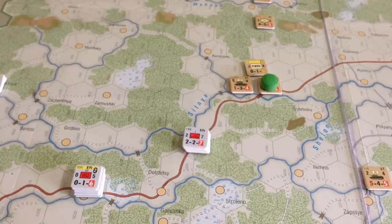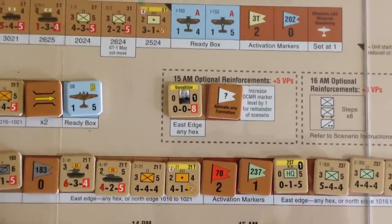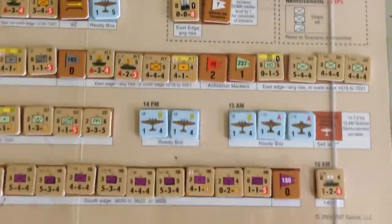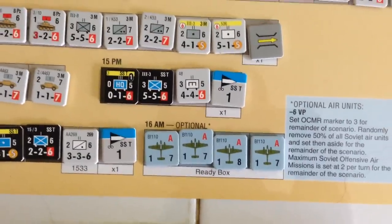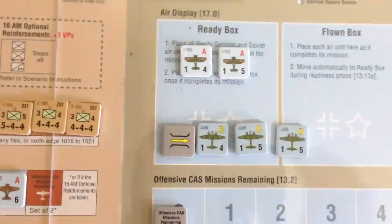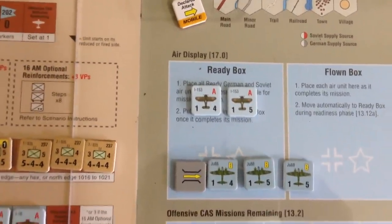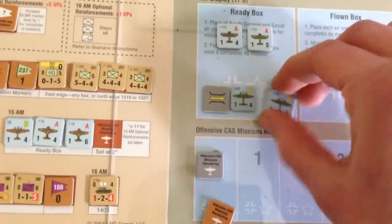There are also variable VPs. On the reinforcements track, there are optional reinforcements you can take for VPs — like the 15 AM optional reinforcements which include the 'activate any formation' marker, which I'm definitely taking. There are also optional air units for six VPs — the only good air units you get in the game. The Germans start with a fairly large air force, though not quality planes — ratings of four, five, and five. Certainly better than the Soviets with just two planes rated four and five.